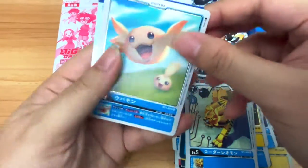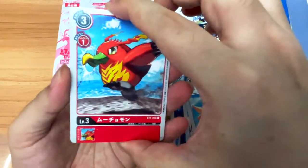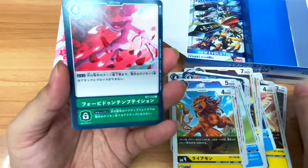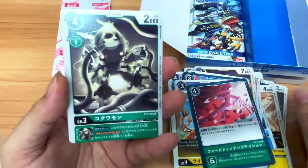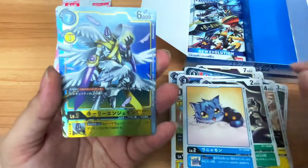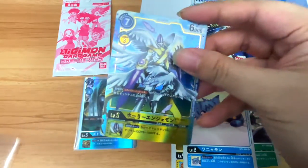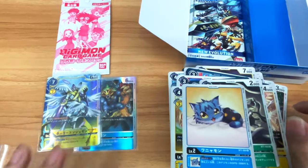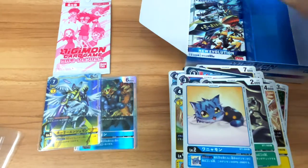Then we have another Digitama, and oh — a penguin! Muchomon! Then what looks like Rayamon... definitely an English word I will not attempt to read. Kokuamon, and Waniamon — and something nice behind it. Oh my goodness! It's a CSR — Holy Angemon! That's pretty cool. I did plan to build an Angel deck because TK Takeru from the first series was my first favourite DigiDestined. Angemon is just that cool — I'm sure everyone loved Angemon when he first appeared.